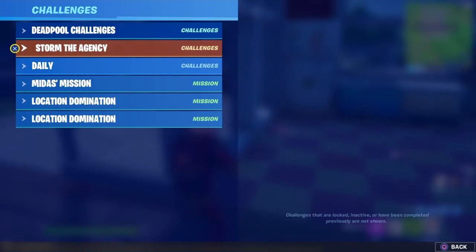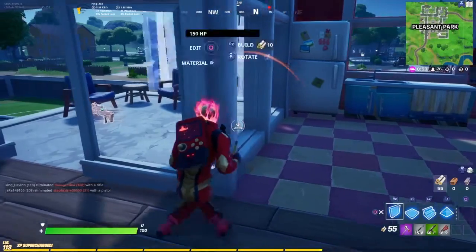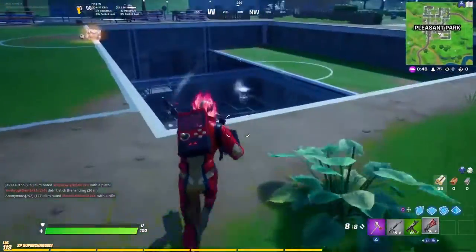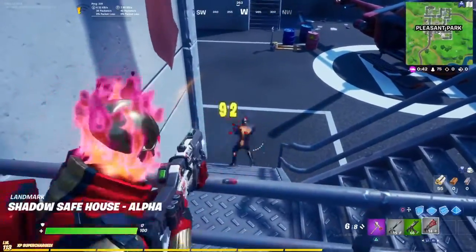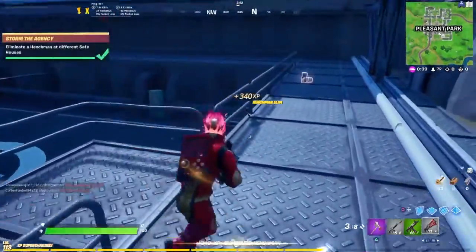I'm going to see what we have for challenges here. Deadpool challenges — I have none. Storm the Agency — okay, so I have to get one more. Elim at a different safe house, which is one down here. There we go, there's that challenge done.